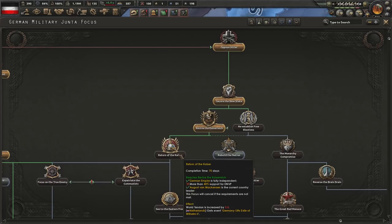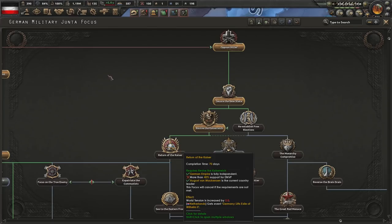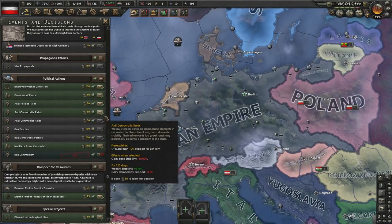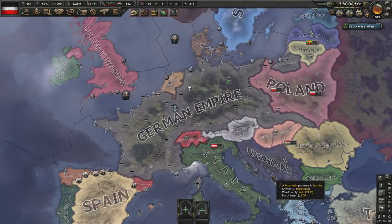I kind of deleted my entire army because when we're going to demand the Kaiser, we don't want the Kaiser to refuse. So no army. The state has been secured — let's revive the Kaiserreich. It's a slow process, but we're getting there. We need 40% for non-aligned. If we ban communism, then do anti-raids, we're getting there.